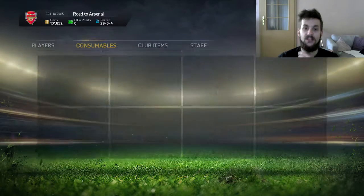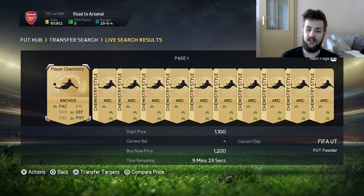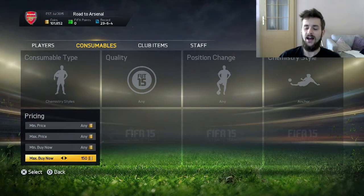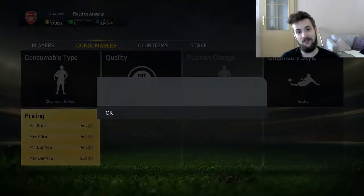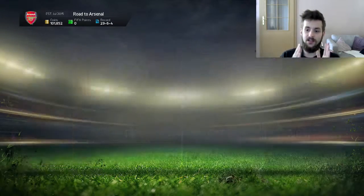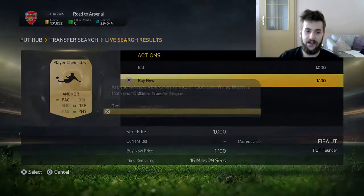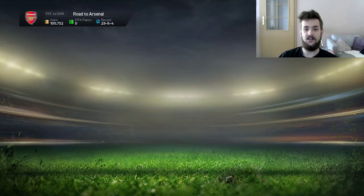Before we jump into making the team, I also wanted to tell you that I bought an Anchor card for Mathieu Debussy. I just felt a bit more pace, a bit more defending, and a bit more physical will be a very good move. The Anchor card is just 1.1k, so I decided to buy it for him.